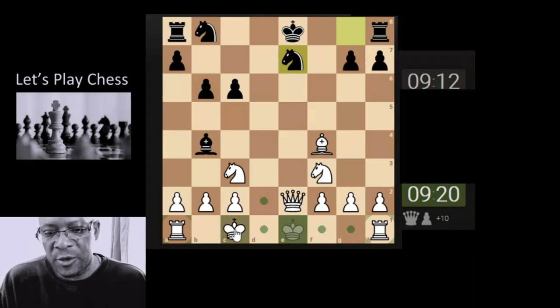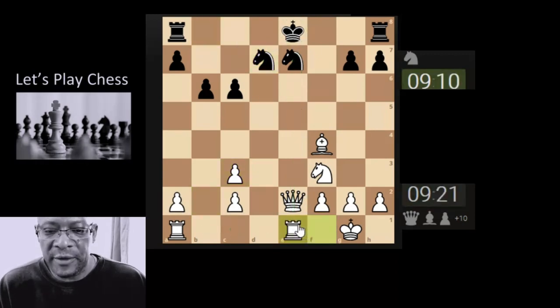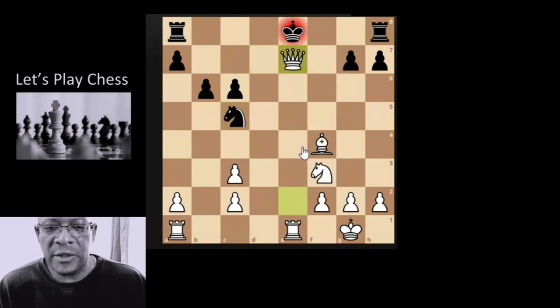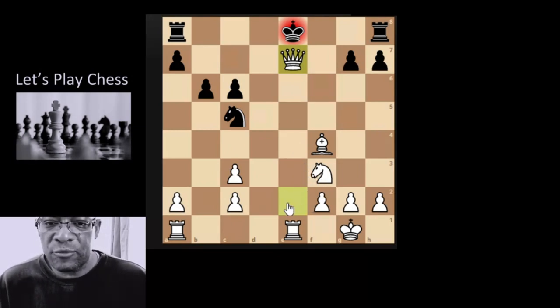I seem to be castling on the queenside quite a lot recently. Actually let's just do kingside — there's nothing major happening. Yeah okay, let's double. We've got a potential x-ray through onto the king. I think we can — have we got enough time to actually get this knight off the ball? Because there's nothing protecting it.